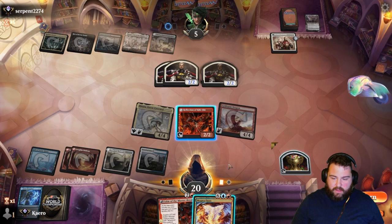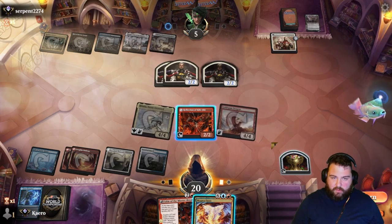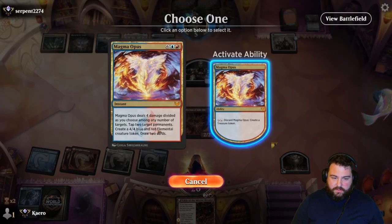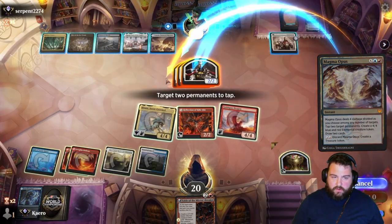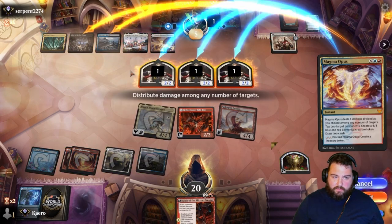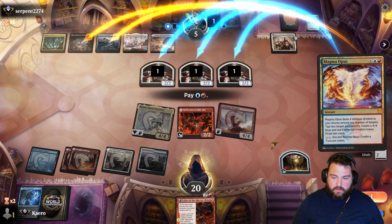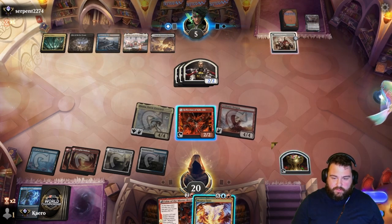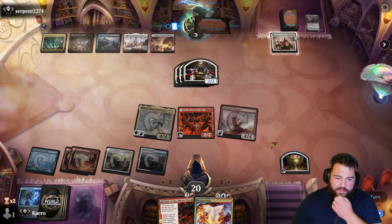For five mana, set a stop on their upkeep — I believe we're going to Magma Opus them. Can we do it? One, two, three, four targets — tap, tap. That's the four targets, but it can't be different mana colors from the treasure. No sweat, we'll make a copy of Goldspan next turn — I think we'll be good.